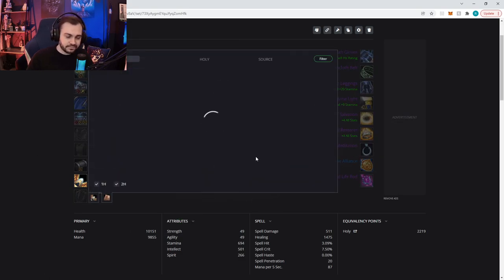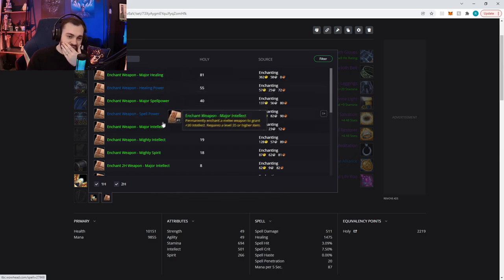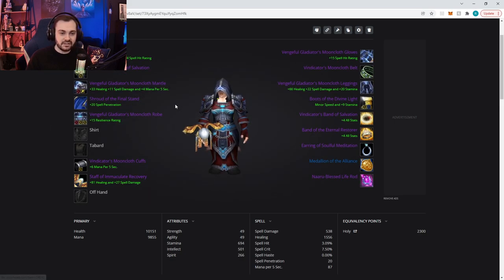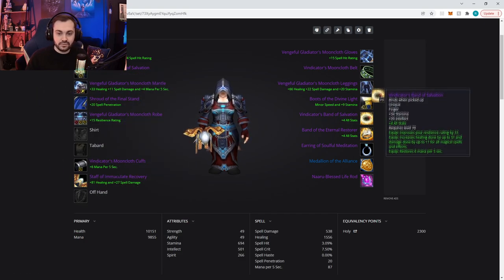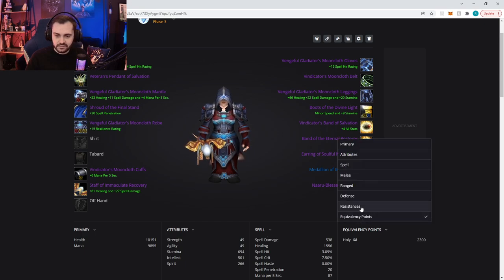For the weapon enchant, I was toying with the idea of 30 intellect, but I think losing 81 healing is too much. Feel free to try it out and let me know — it's definitely a potential option depending on play style and bracket. In threes, the intellect might be better, but it's very non-cookie-cutter, so I'm going to put the healing enchant on for now. We've already gone a little off-road with the rings and braces, but I think that's acceptable.